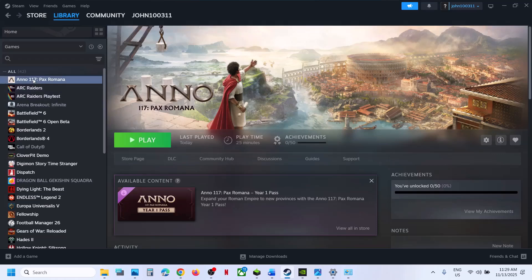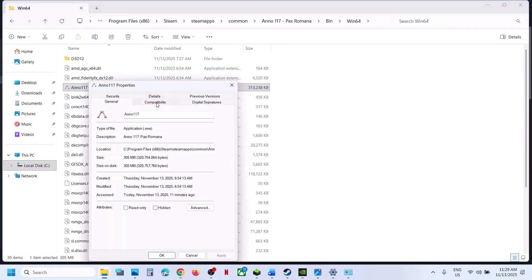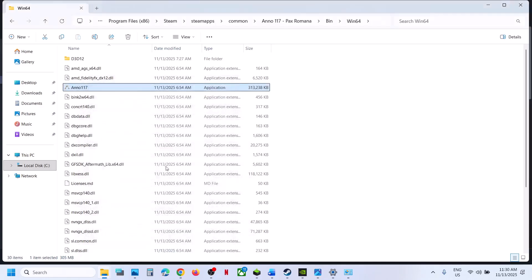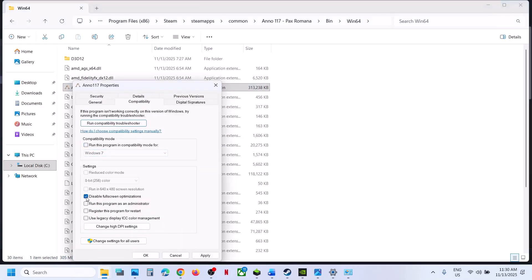The next step is to try compatibility settings. Go to the game installation folder, right-click the game exe file, select Properties, and go to the Compatibility tab. Put a check on the box and select Windows 8, hit Apply, click OK, and launch the game. If not working, try Windows 7. You can also try Disable Full Screen Optimization — hit Apply, click OK, and launch the game. If still not working, try running the game as an administrator. Once you've tried all these, uncheck all boxes and hit Apply, click OK.